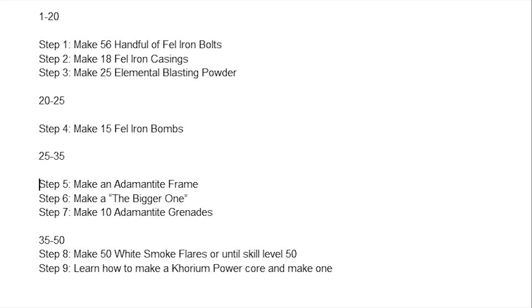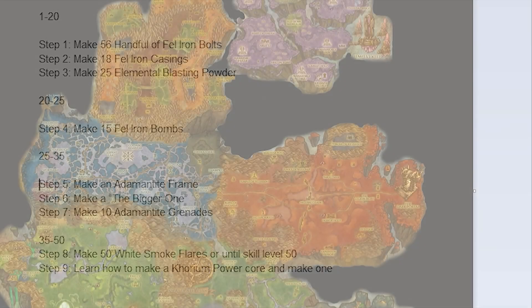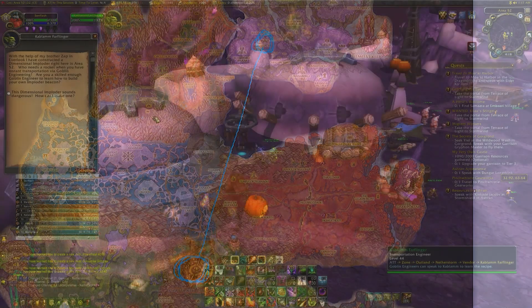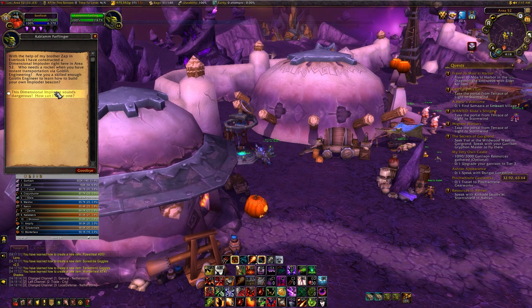To get from skill 35 to 50, step 8 is you're going to make 50 White Smoke Flares until you reach skill level 50. And then step 9 is you're going to learn how to make a Corium Power Core. Now we're going to head over to Area 52 to learn the pattern from Kablam Far Flinger, right next to this teleporter here.